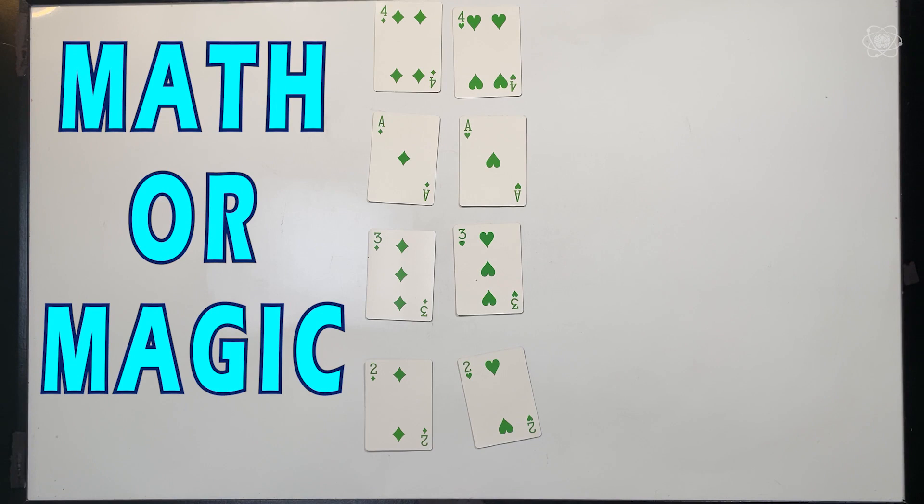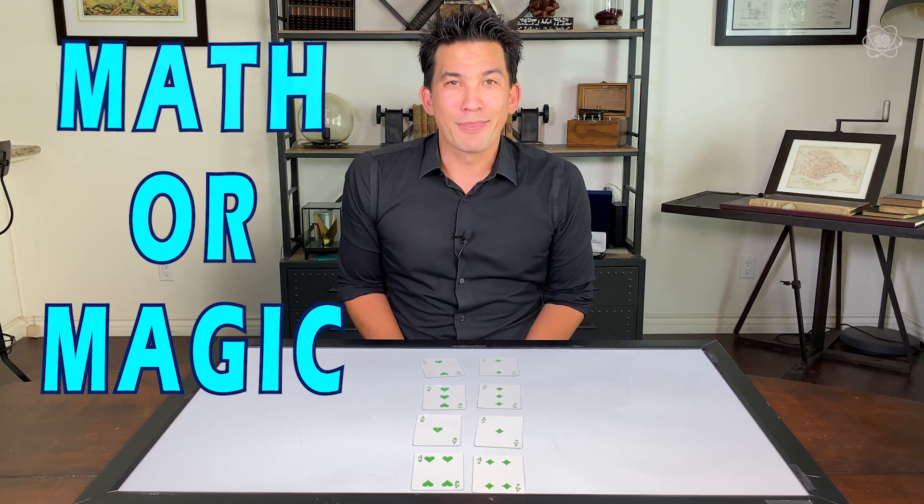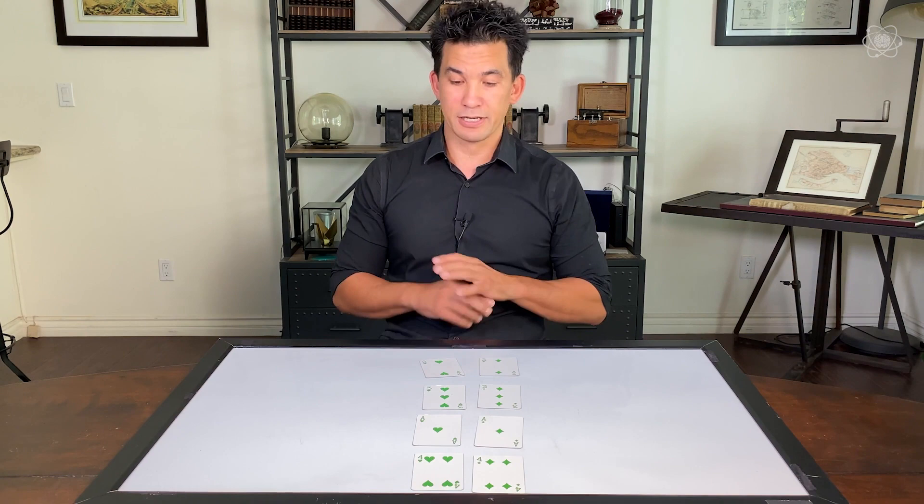Now if that just blew your mind, type the word 'magic' below in the comments. And if you want to understand how this is done, I'll give you a hint — it's mathematics. And it was created by a mathematical wizard slash mathematician slash genius, Martin Gardner. If you want to learn more about Martin Gardner, I'll put some links to his books below, because they're amazing.